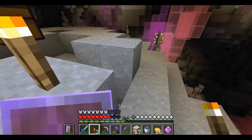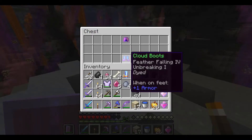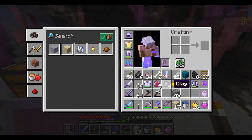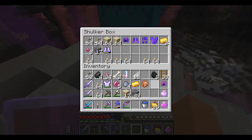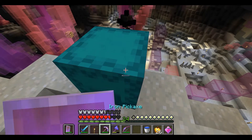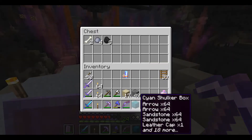Vamos a iluminar un poco. A ver, me voy a quitar eso. Feather Falling — esto puede ser útil. Vamos a dejarlo así, vamos a arreglar un poco mis cosas. Listo, esto supuestamente me da resistencia. No veo el efecto de la resistencia, pero bueno, no importa.